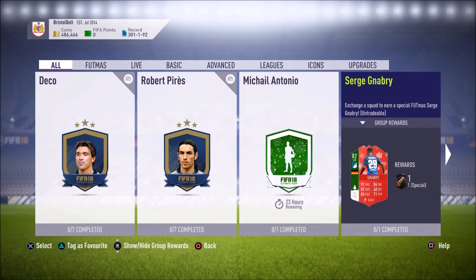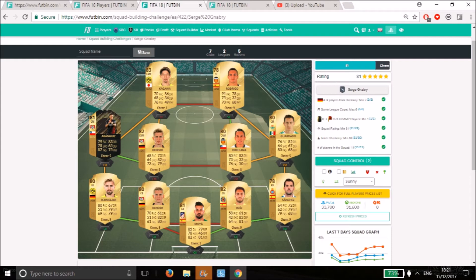This is one of the cheaper player Footmuss SBCs you're going to be seeing over the course of this promotion. It costs just under around 35k, and you really only require an 81-rated squad, one in-form, max of the same league six, and 80 chemistry.